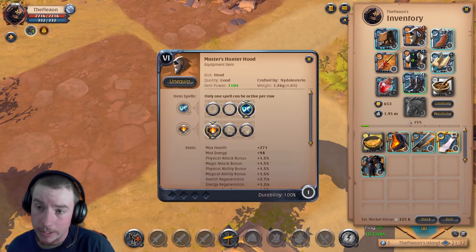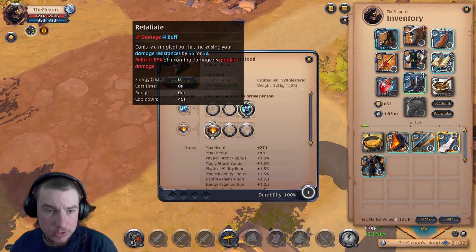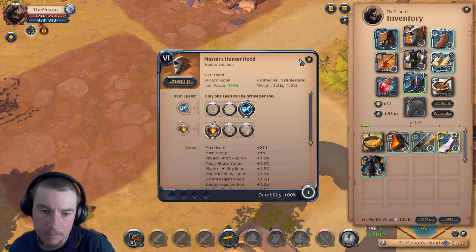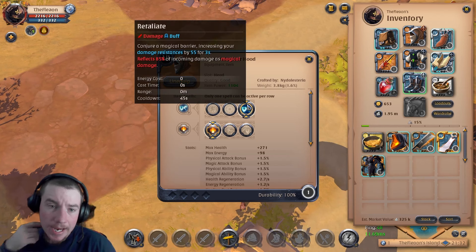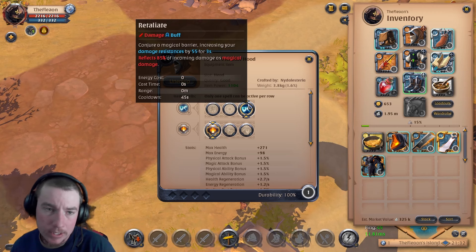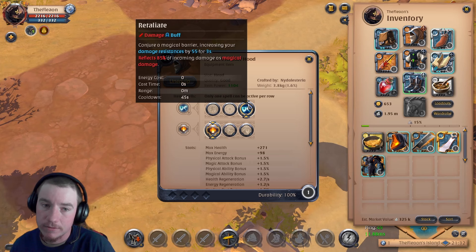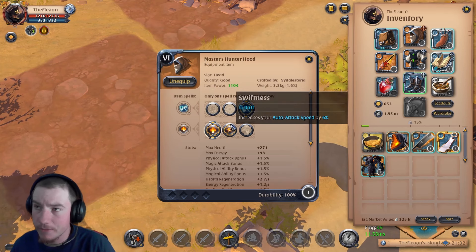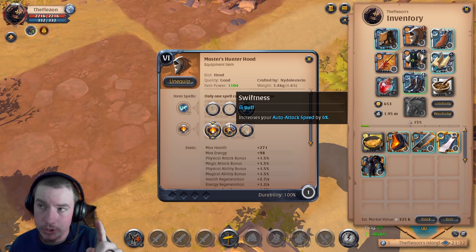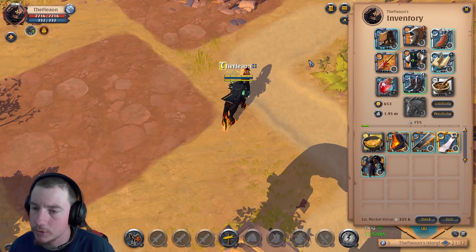First things first, we've got the Hunter Hood — a classic, one-size-fits-all kind of helmet. If you're a new player, it reflects 85% of incoming damage as magical damage and also increases your damage resistances by 55 for three seconds. Pretty solid ability, though some things can't be reflected, as you'll see later. There's also a passive that increases your damage and healing output.